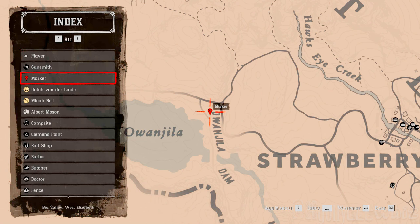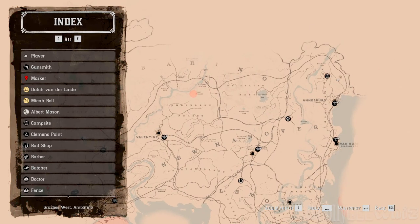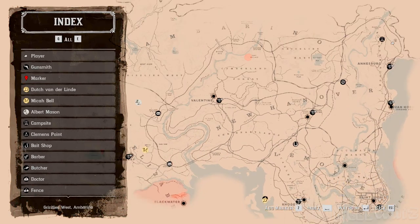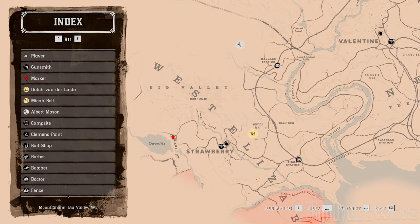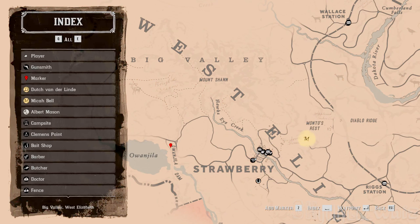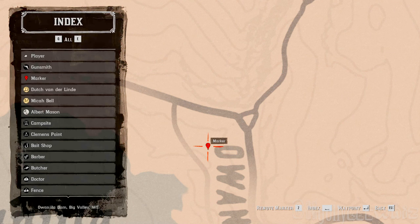I want to go to this marker, this place. I'm all the way over here. Obviously you can use fast travel to a train station to get closer, but I'm using this long way to show you that it will work. So I left a marker right here. You click that marker and you press enter to do a waypoint.